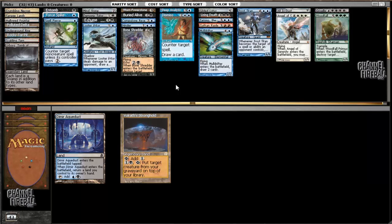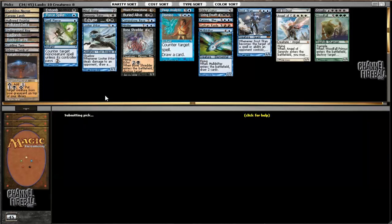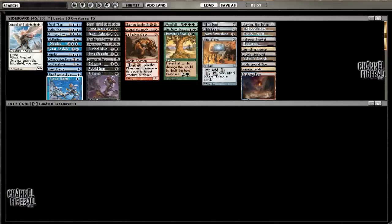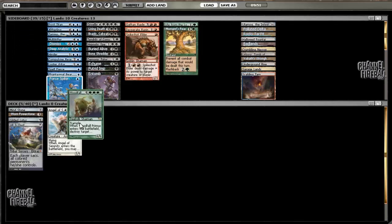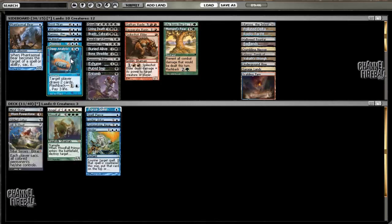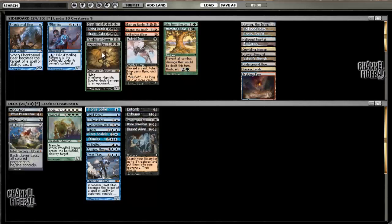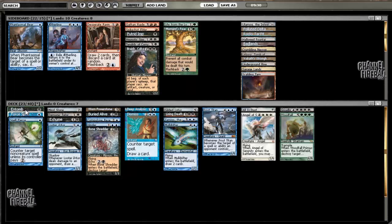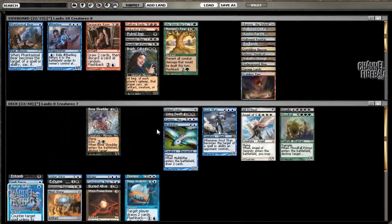Tough choice with two cards. Wow, Badlands last pick, really. Volrath's Stronghold versus Dimir Aqueduct - I don't like Aqueduct very much. Volrath's Stronghold is a good card to play when you have Bone Shredder and Muldrifter. Should I splash Desperate Ravings? That's a good question. I actually have quite a bit of fixing for it - I think I'll play it.